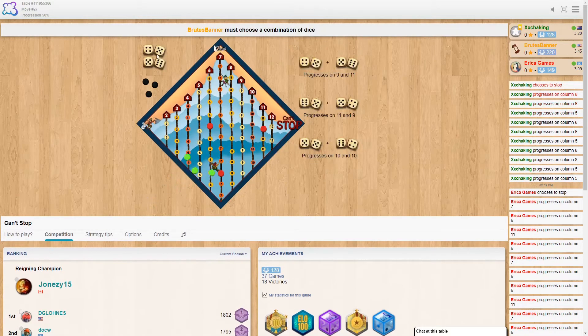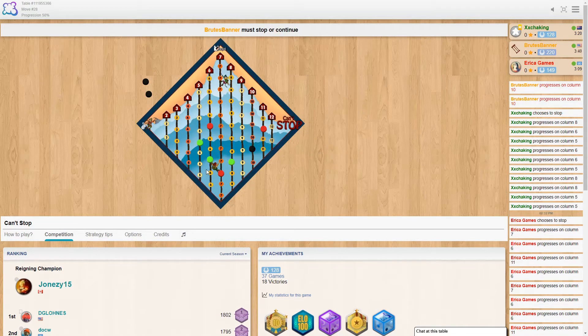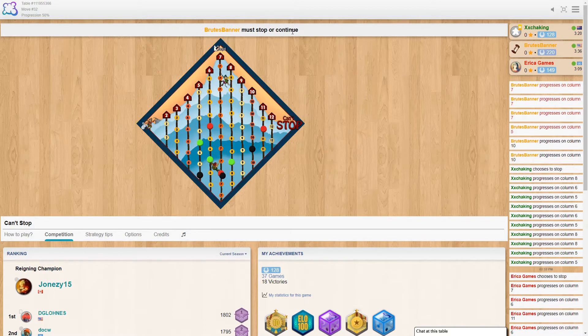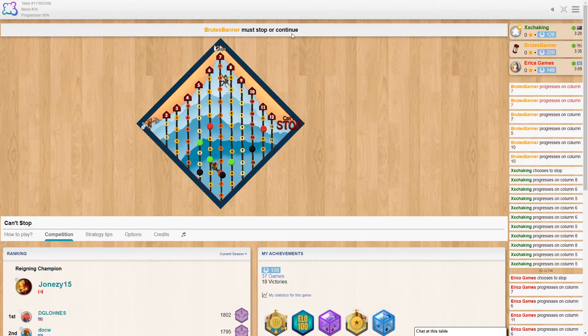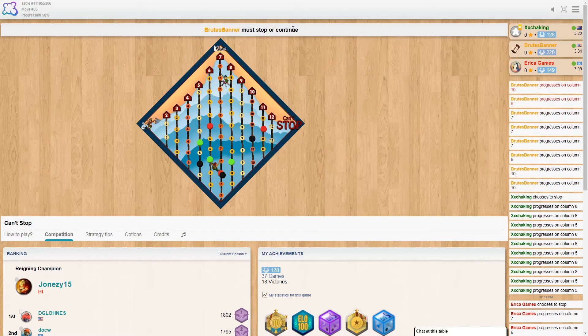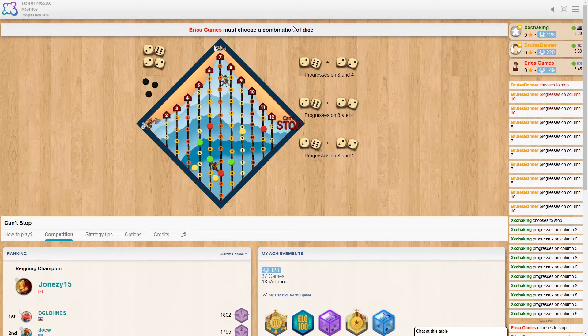Let's explain what's just happened. We've got three markers and on our turn we get to place them on these ropes. Then we can either choose to keep going by hitting continue - but you risk it all. If you can't go up any of the ropes you lose all your progress. It's a push-your-luck game: keep going and risk it all, or stop and save your progress.